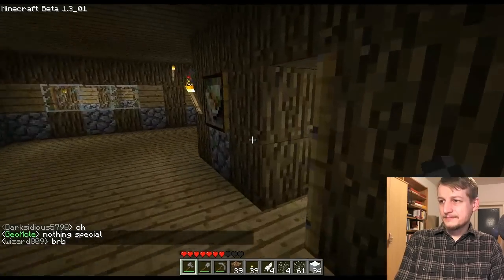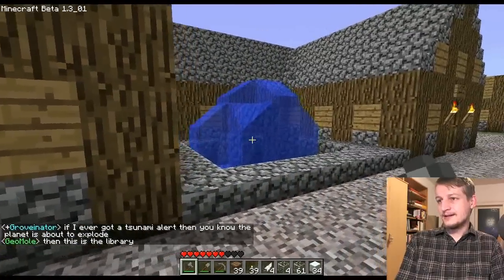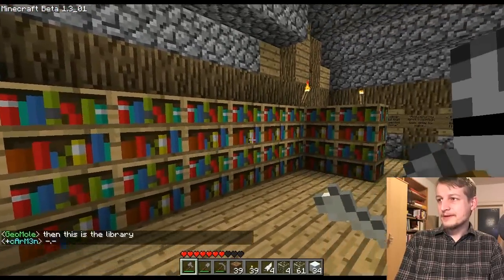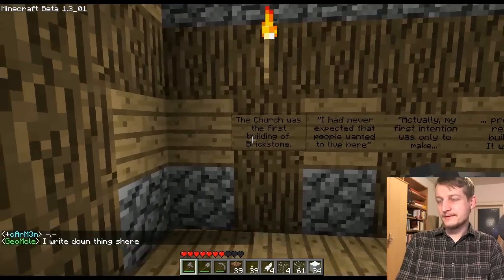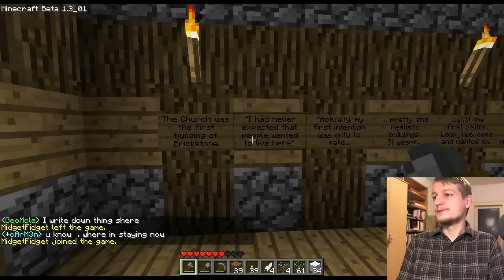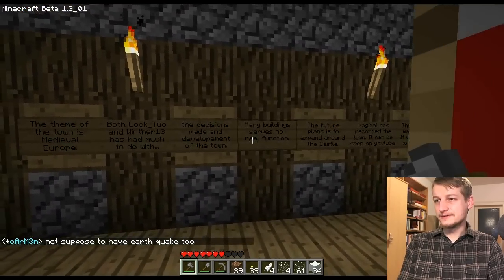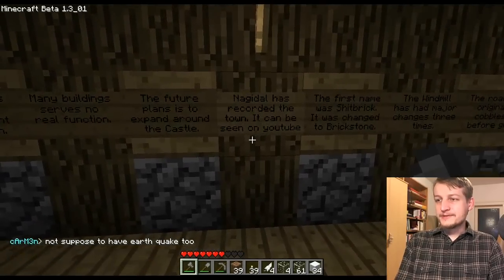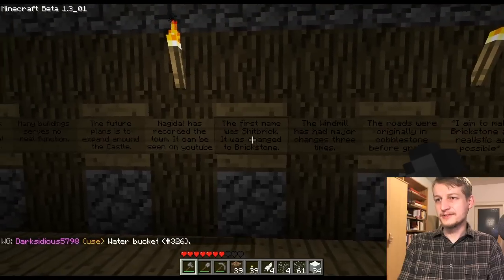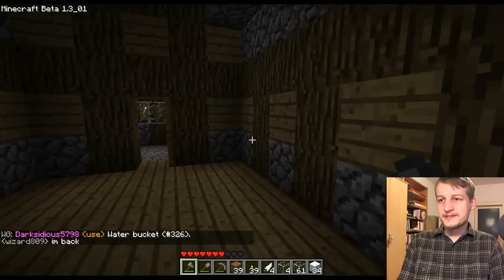There are plenty of other buildings worth seeing — each one has something nice. For example, around this fountain, the library of Brick Stone tells you much about the history of the town and how it was intended. We learn that the church was the first building — Geomol only wanted to build the church and never expected people would want to settle here, but his church attracted Lock 2 and the first houses were designed. I've already made one recording of this town which I didn't like — it was too lengthy — so I'm re-recording this.